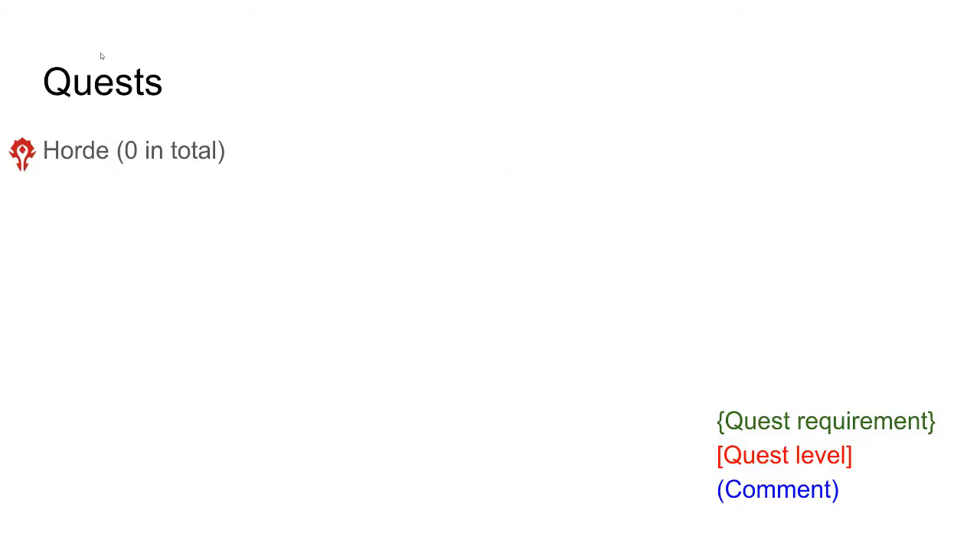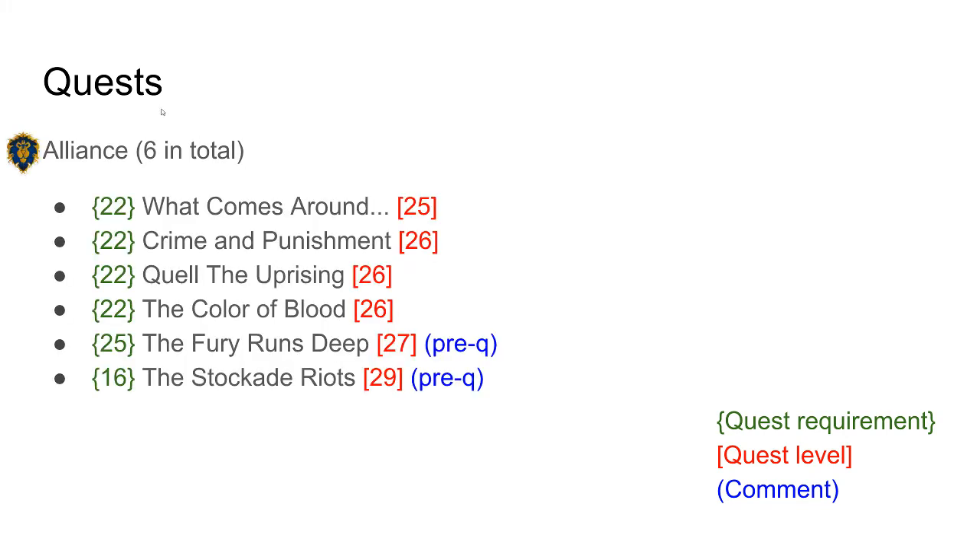For the quests, the horde has 0 quests in total since it's basically an alliance-only instance. The alliance has 6 quests in total, and basically all of them can be picked up at level 22, except for The Fury Runs Deep, which is level 25.